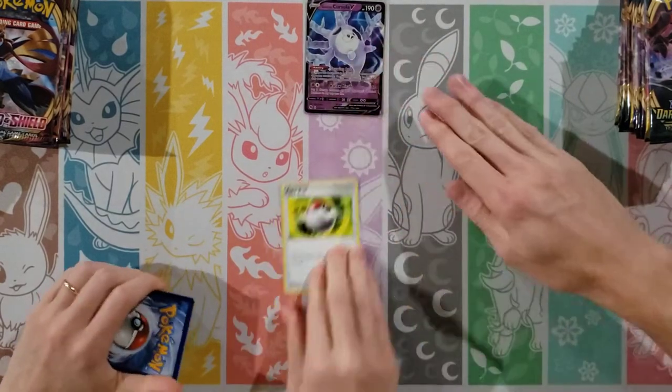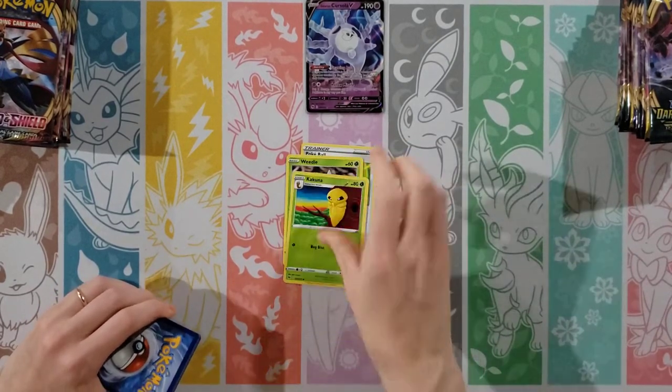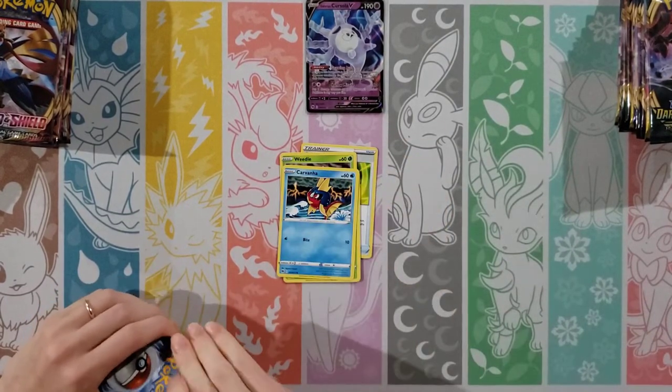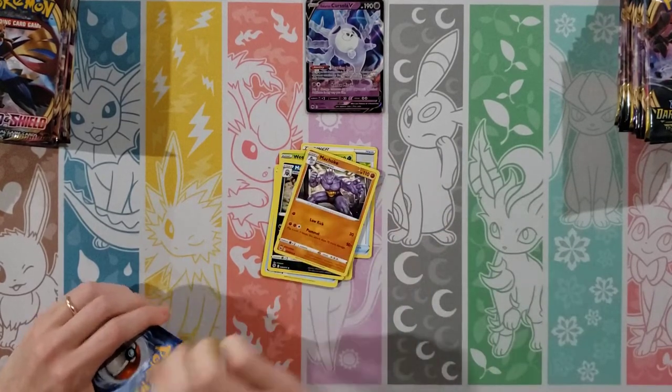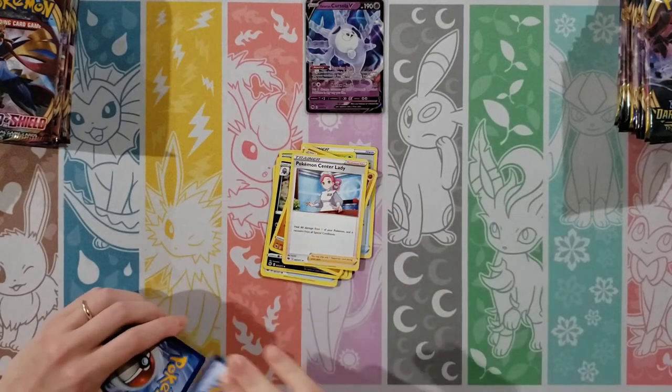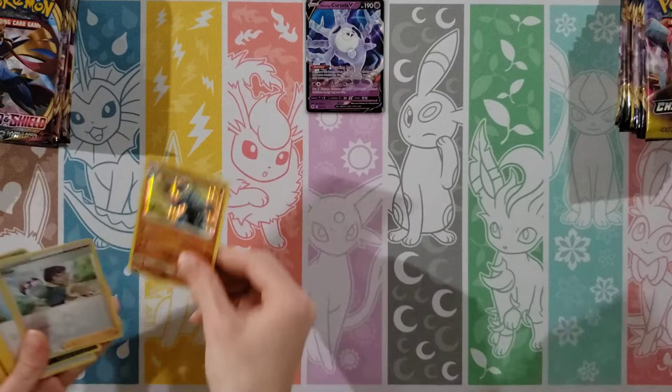That goes on our prime spot. I start with a Pokeball too. Let's see — Weedle, Kakuna. I wonder if you'll get a Beedrill. Gravanna, Potion, Fighting Energy, Malamar, Machoke, Pokemon Center Lady, reverse of a Hop, and Machamp. Machamp — I'll go with that.